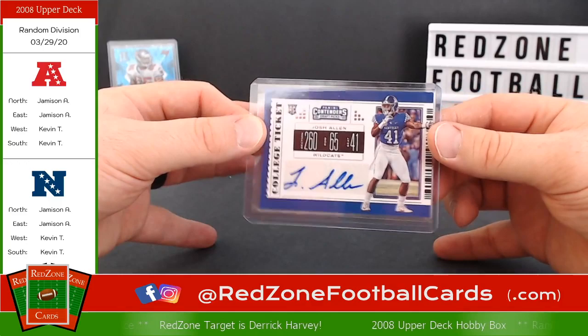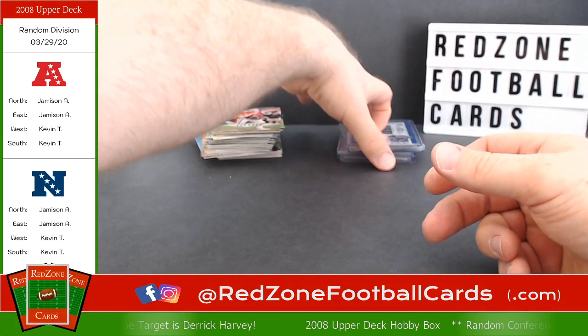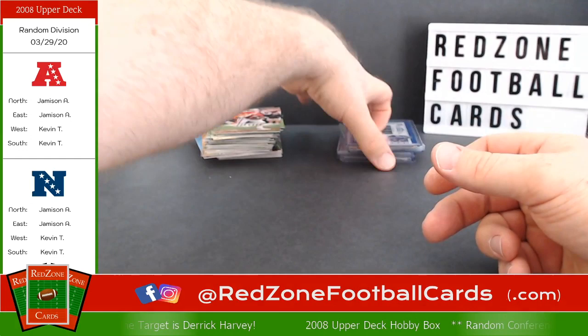I have an extra and I know you would appreciate it. Again, thank you for joining the break. That will go out to you. If you wanted any of the Jaguars base cards I can throw those in for you — I know you're wanting that Matt Jones, Ernest Wilford. Thank you for joining, I do appreciate you coming out and supporting Red Zone Football Cards. I will catch you all next time.